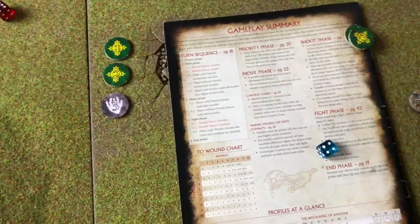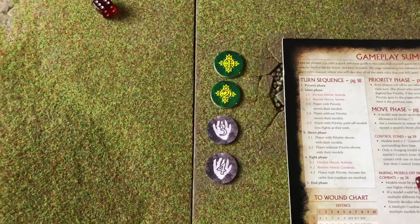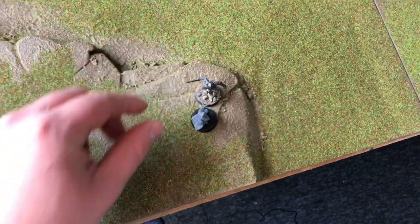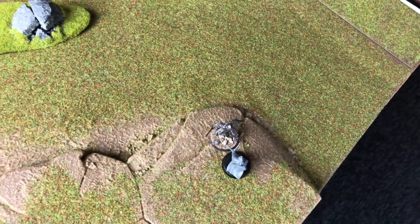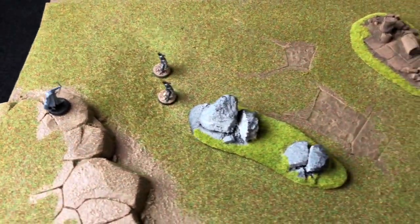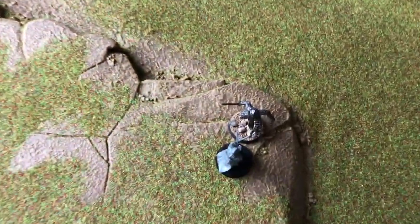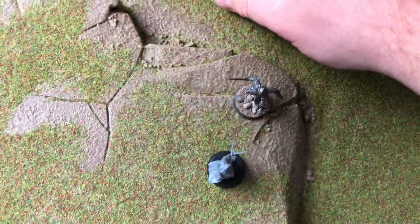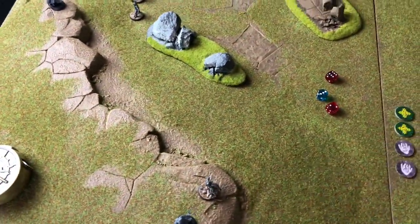Rolling for priority in turn 4 — evil gets it again. Evil moves first: one Orc charges the archer again and the other Orcs move up. One archer is locked in combat. In the shooting phase, a model engaged in combat can still attempt to shoot — the locked-in archer tries to shoot at an Orc, hitting on a 4 — and he does not hit. Going into combat: 1 on 1 — evil takes the duel roll. Rohan backs away and on a 4-up he is not slain — he survives. End of turn 4.